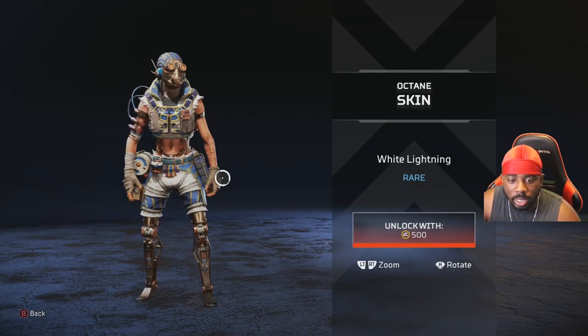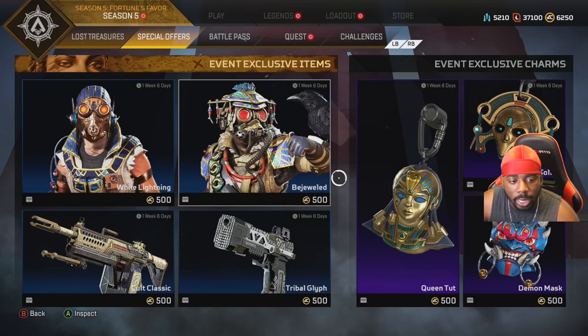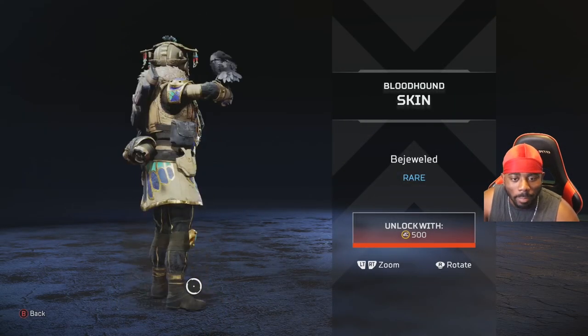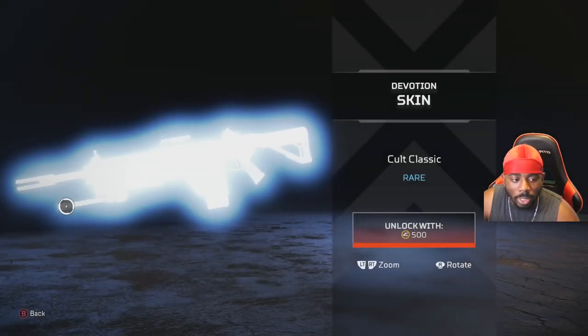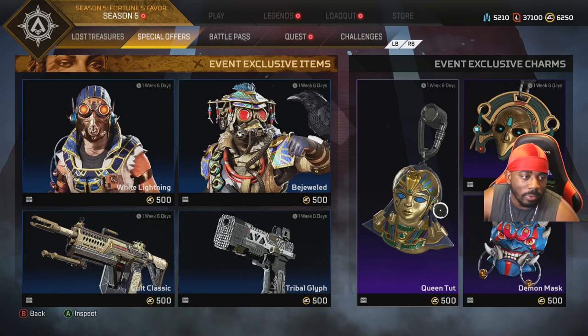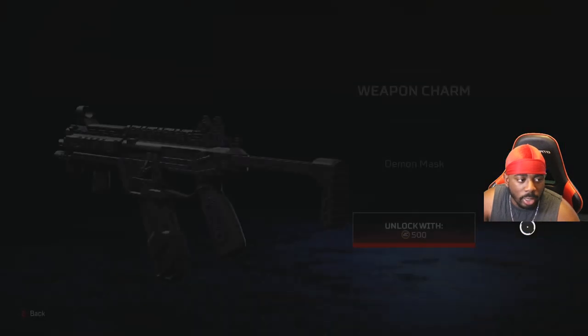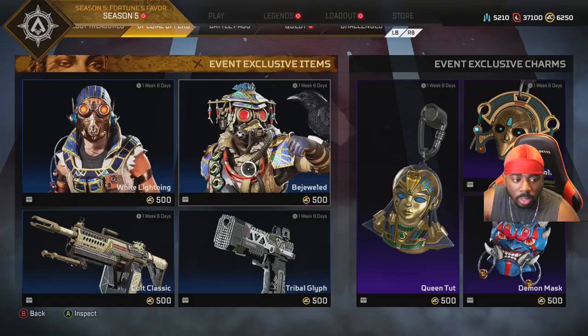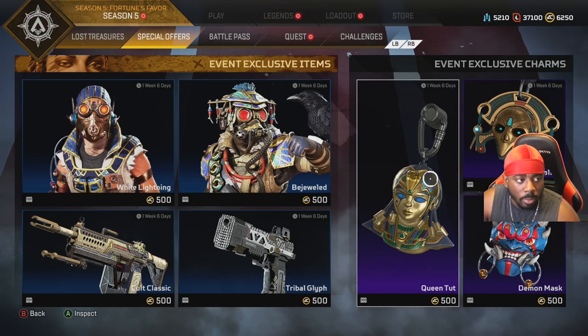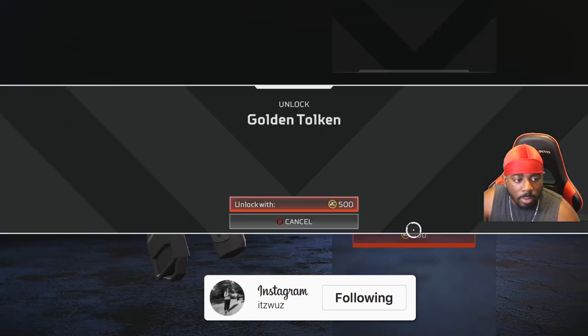I'm going to be honest — when it comes to these event exclusive skins, I don't care anymore because they're going to bring them back when they don't have new content. There's no point wasting money getting them now. I will get these charms though — I like that Gibby charm, it's fire. The Demon Mask is nice and the gold token charm is nice too.